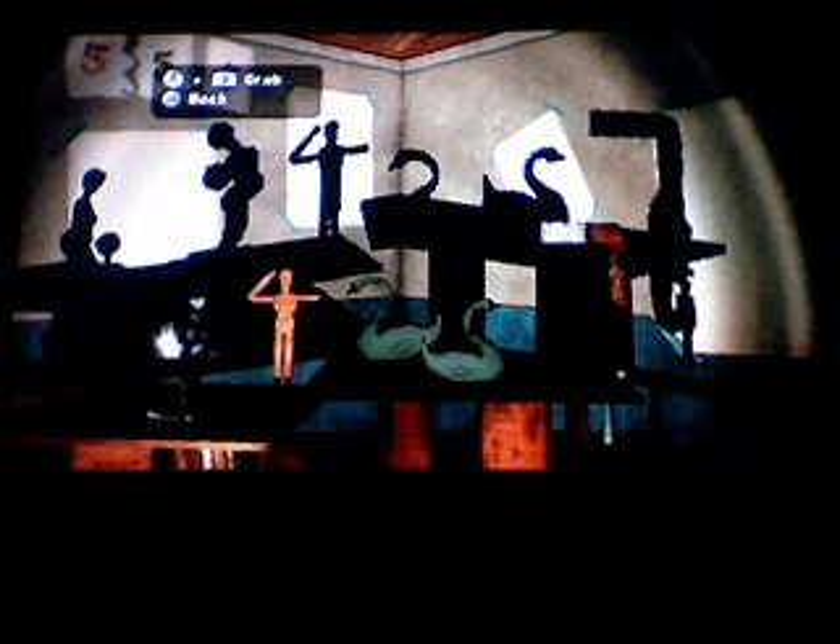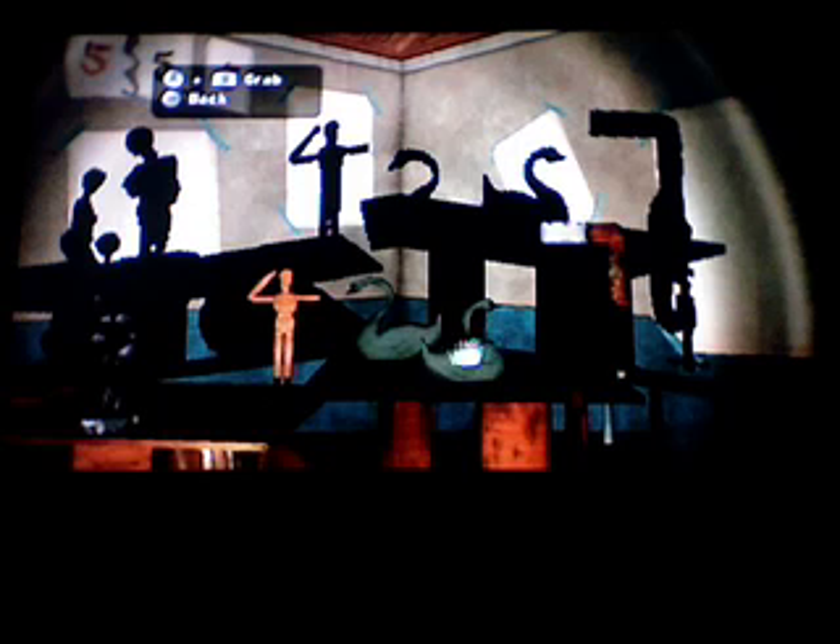I'm stuck with the art room — I hate this one, it sucks. But the whole point of this puzzle is that you'll get a number. I believe the number is 3465, if I remember correctly. And when you get the number, you are supposed to dial it.